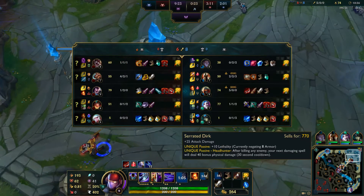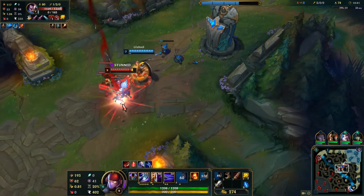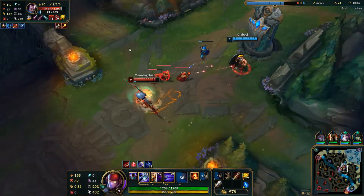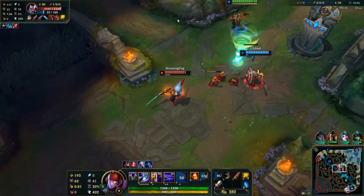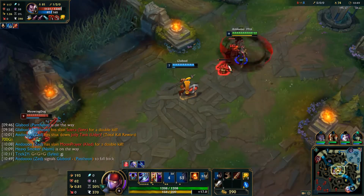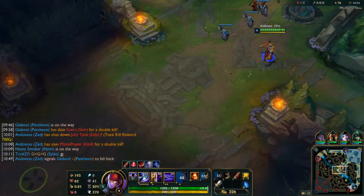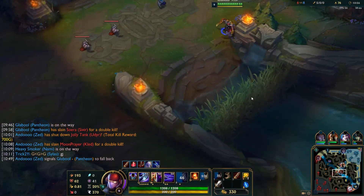After that buy I'm going to get Serrated Dirk and go back to lane against Yasuo and make him have a bad time — which is similar to making him have a good time, except instead of a good time, it's actually bad. So that's the difference, in case you couldn't figure it out.